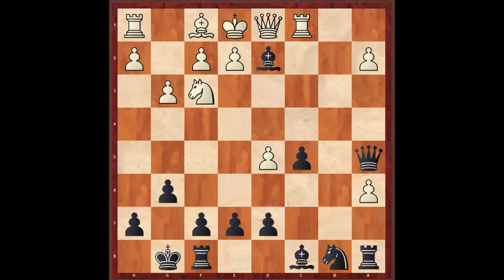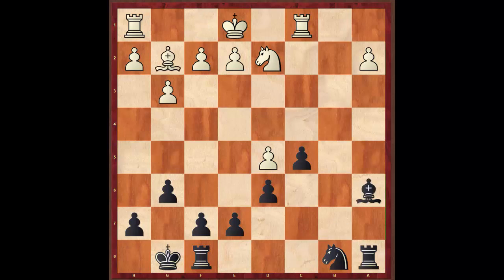Instead he took with the pawn right away and we reached this position. I play d6 first because I was in no rush to take the pawn, and after Bg2, only now do I take with the bishop. The long-term strategy is quite simple — I'm going to try and win this pawn, and if I do, this pawn, which is a protected passed pawn, will eventually march its way to the queening square.